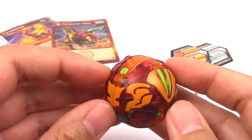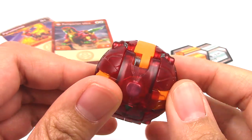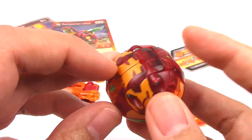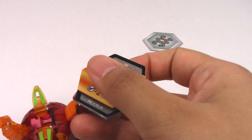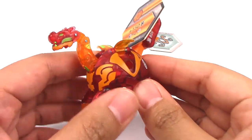It looks really great. And then here we have the Pyrus symbol printed on the Bakugan. We got the magnet and the arrow pointing in this direction. A lot of these Bakugan are just bouncing off of the camera's view. Here we have Remperion Ultra all transformed.